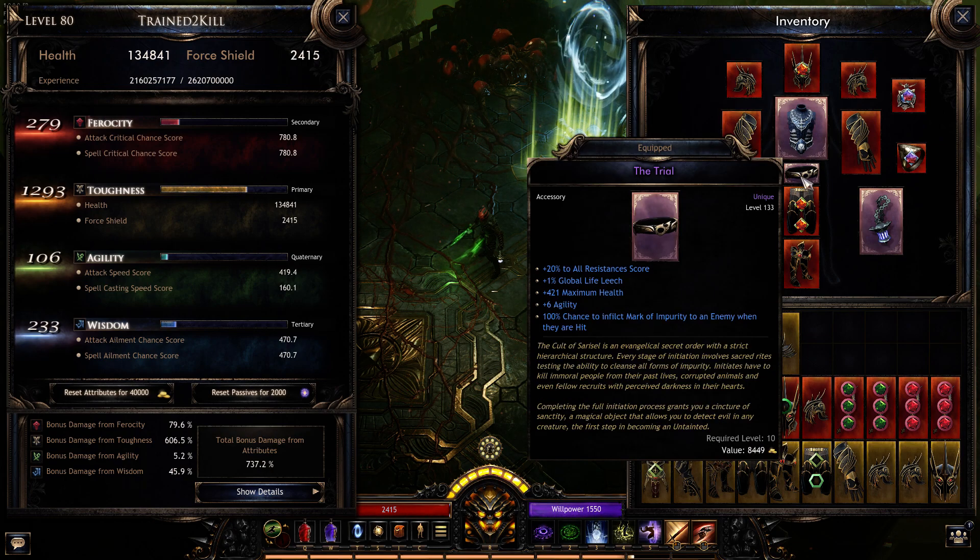Everybody should know about the trial belt — that's pretty much a no-brainer to inflict the mark of impurity. This is how we get our curse stacks on everything.